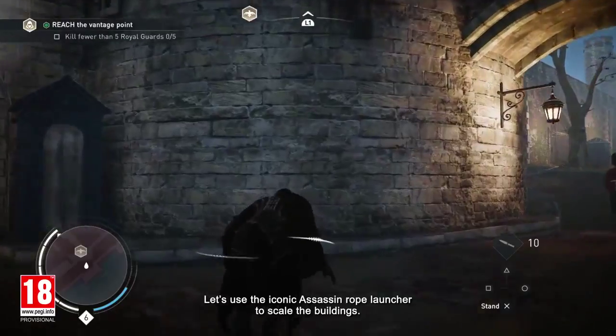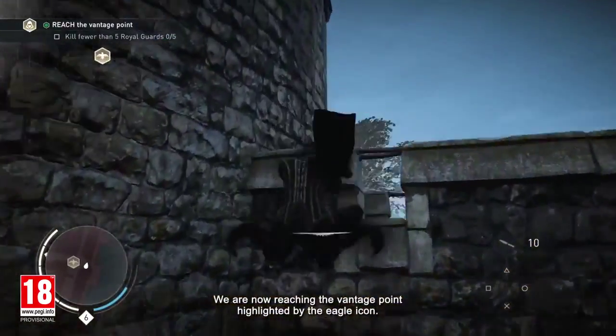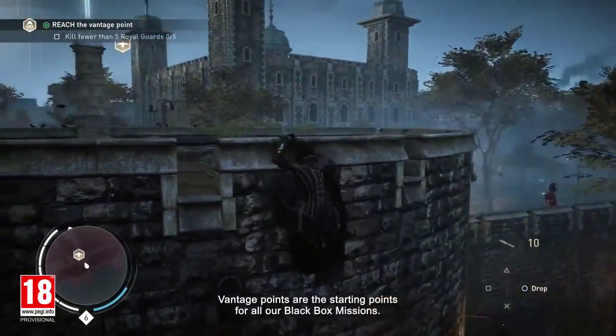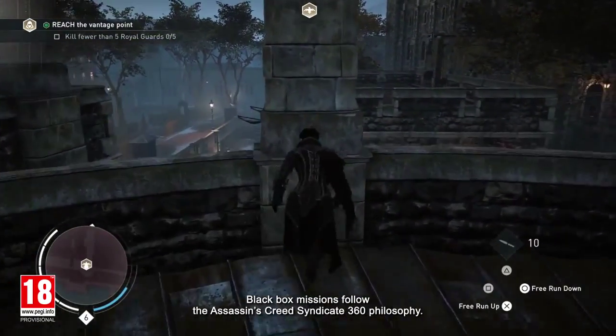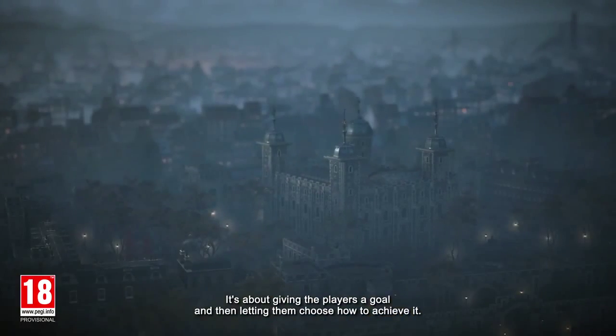Let's use the iconic Assassin rope launcher to scale the building. We're now reaching the vantage point highlighted by the eagle icon. Vantage points are the starting points for all of our black box missions. Black box missions follow the Assassin's Creed Syndicate 360 philosophy — it's about giving the players a goal and letting them choose how to achieve it.